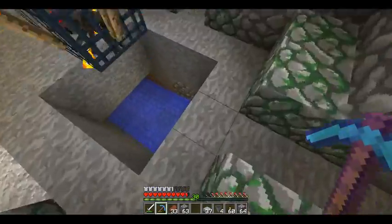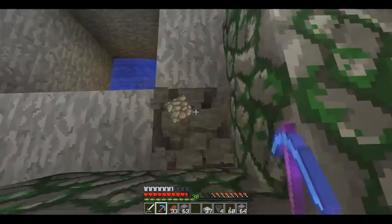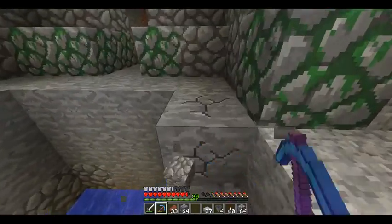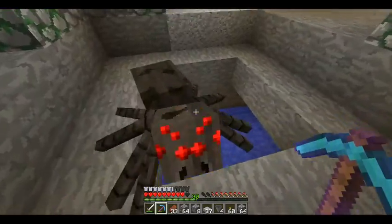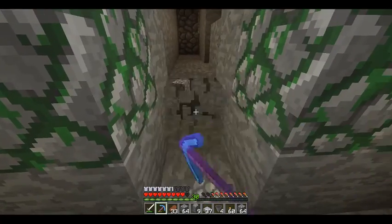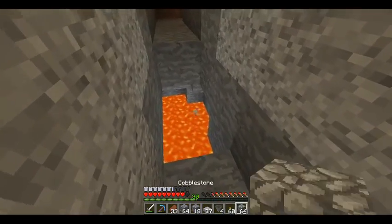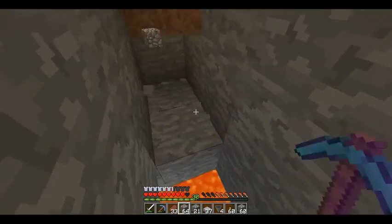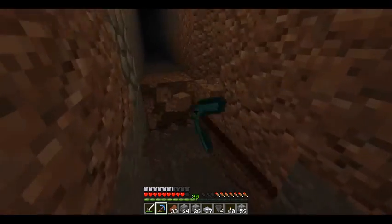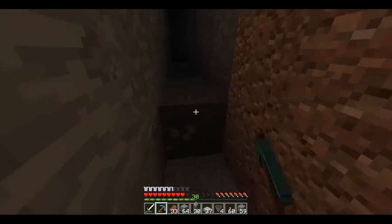I think all that's left now is to lower the floor by one, because it seemed like the spider was close enough to climbing out. So I'm just going to lower it by one. Yeah, that works. I forgot that pit was there — phew. Just going to cover that up for now, and hopefully I don't accidentally fall into another random pit.